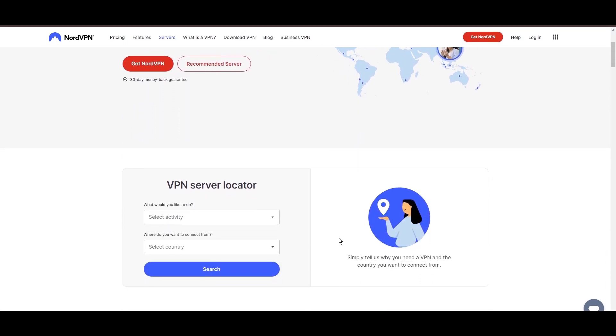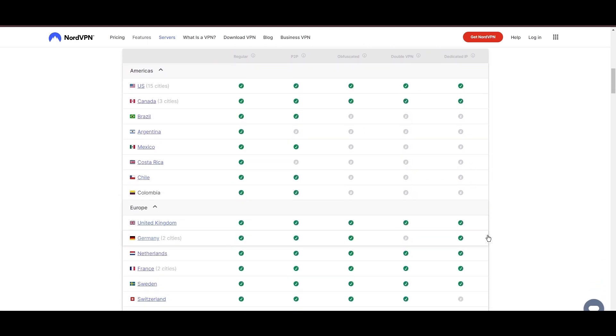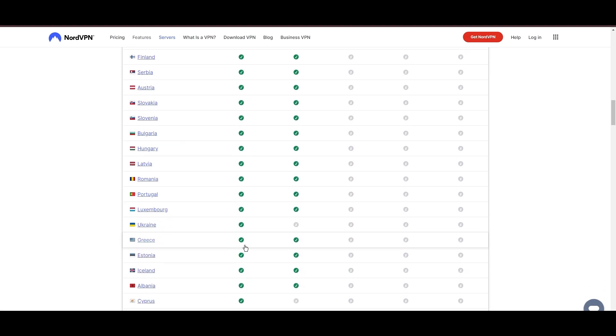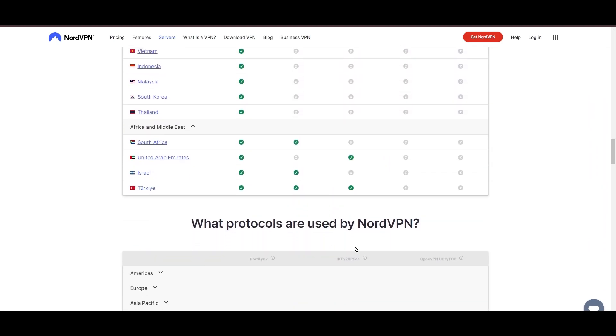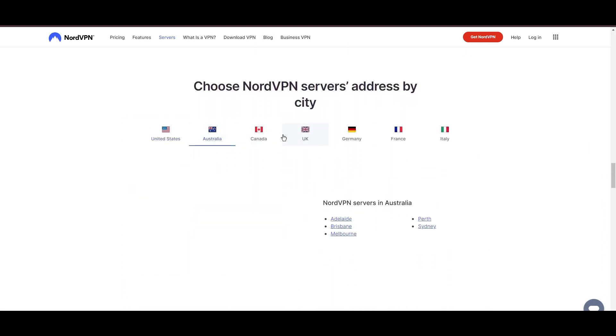Topping our list is the highly praised NordVPN, a standout choice for Call of Duty Mobile Bot Lobbies players worldwide. Originating from Panama, NordVPN boasts an impressive network of over 6,000 servers spread across 61 countries, ensuring you can seamlessly connect to servers virtually anywhere without the frustration of lag or latency issues.